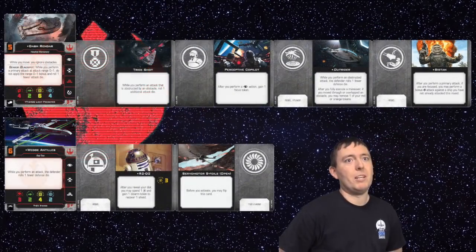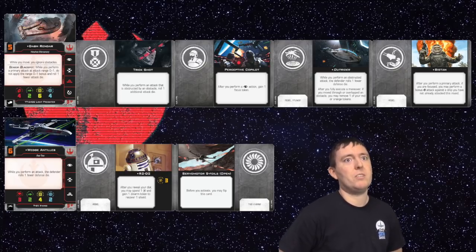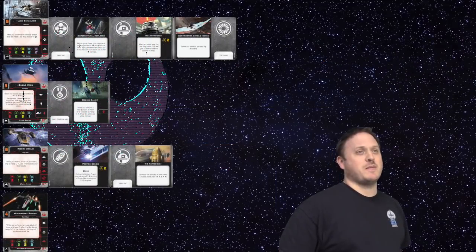For today's match I'm bringing Dash with Perceptive Co-Pilot, Bistan, Trickshot and the Outrider title. He's going to be partnered with Wedge, who's got R2-D2 and S-Foils. Today I'm flying a 4-ship Rebel list.